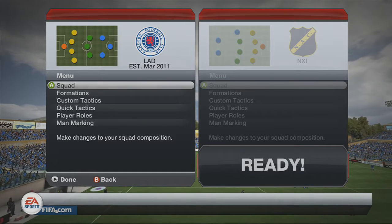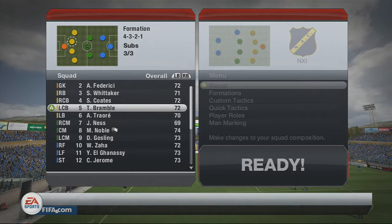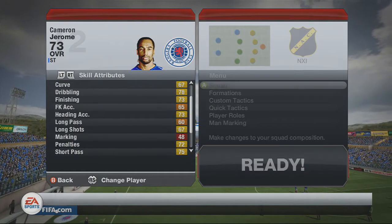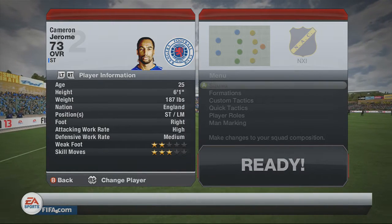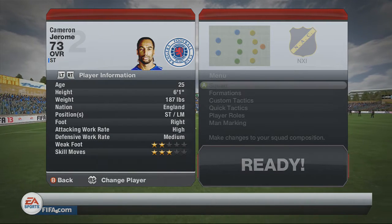Alright lads, I've shown you what team I've played him in, now I'm going to show you his in-game stats and tell you does his stats reflect his performance. He's got 67 ball control, 73 crossing, his finishing is 73 which is actually quite poor, and the only green stat is his 83 shot power. He can play as a striker and a right mid.